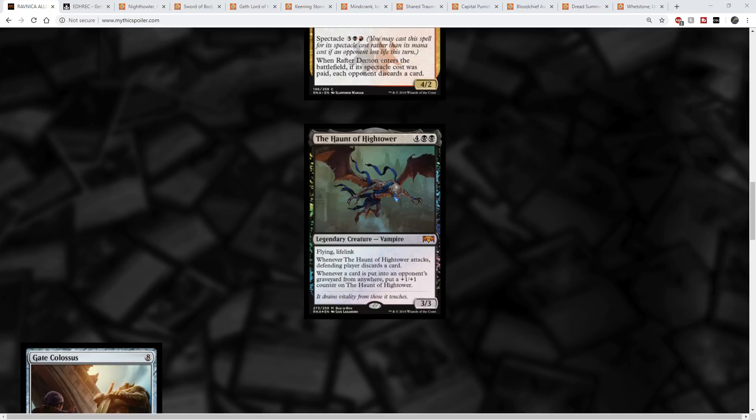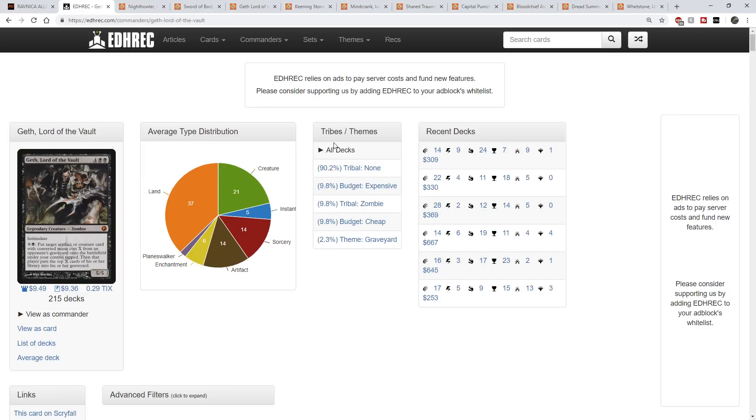The Haunt of the Hightower is centered around Mill, Flying Lifelink — a 6 mana for a 3/3. When it attacks, the defending player discards a card. What makes this a unique commander is whenever a card is put into an opponent's graveyard from anywhere, you put a +1/+1 counter on the Haunt of Hightower. I like Geth, Lord of the Vault as a baseline to look at cards that you might build around.